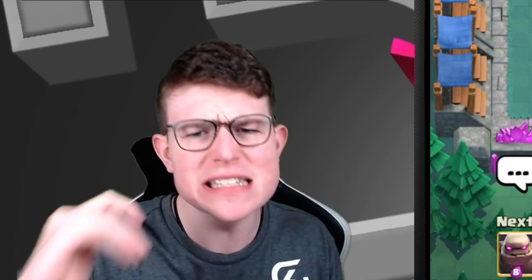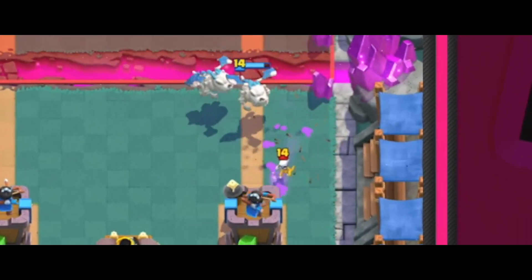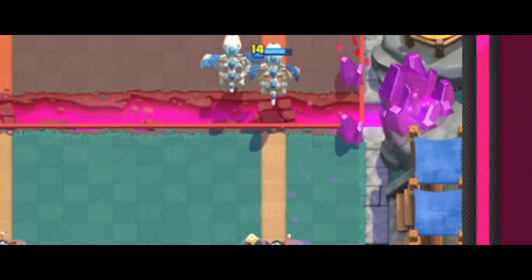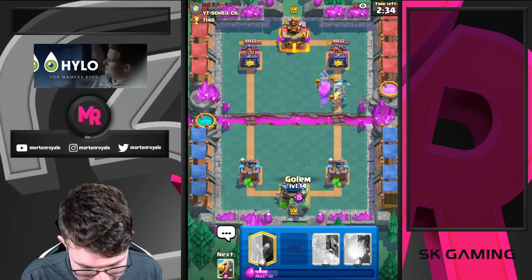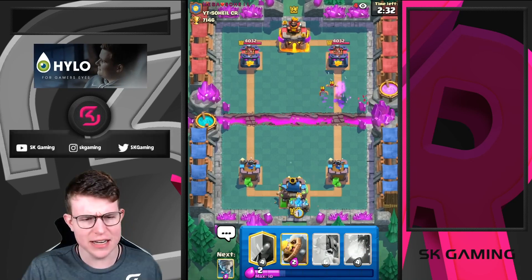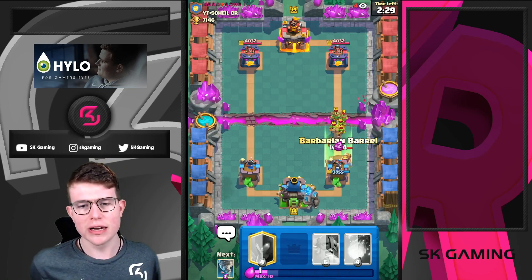Here in the first game, the opponent starts off with Skeletons on top of that. We want to control the game — we want to make sure we're building up a huge push and punishing him for his mistakes. I'm just going to Golem now. The best control we can have is going in for Golem first.